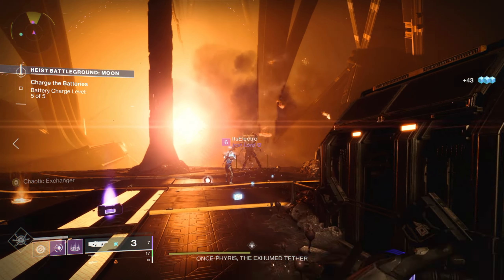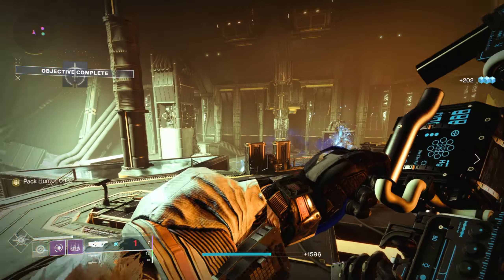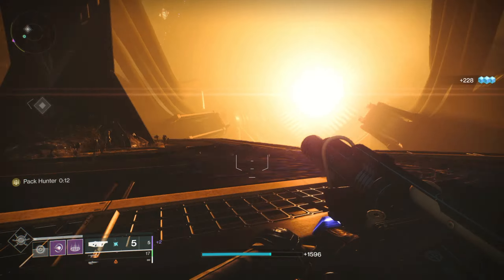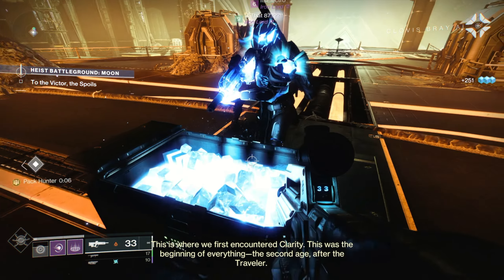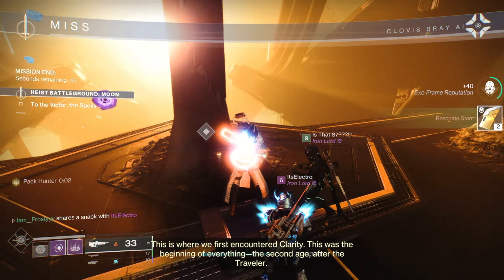In order to progress this fight you need to kill majors that spawn on the edges of the room that drop a special orb that needs to be dunked in the center console. You need five of these total. I've run this activity quite a bit and I do remember getting some of the new seasonal deep sight weapons from it. From the final chest I got something called Seraph Key Codes and Resonant Stems.